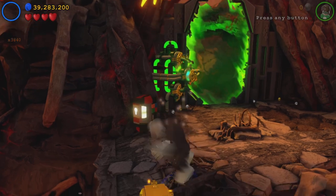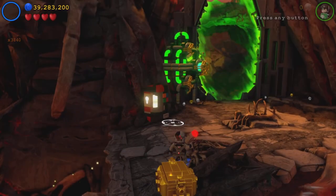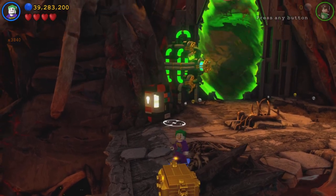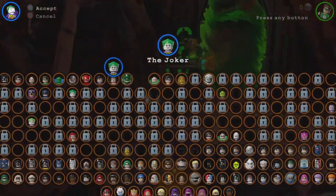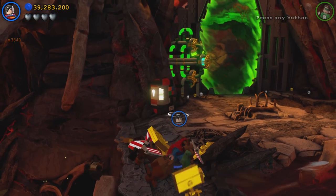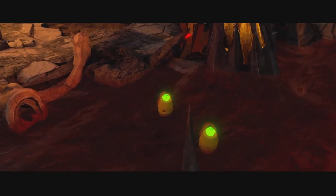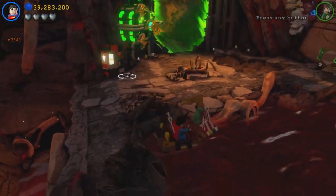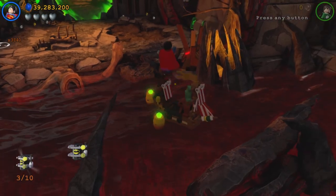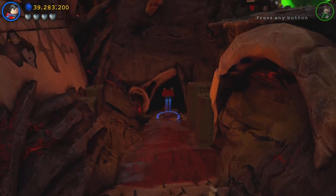Right down here is our next thing. Let's switch to someone like Superman. There we are. Let's get in the pirate ship. And there we are — there is our fourth minikit. And then our last one is right down here.